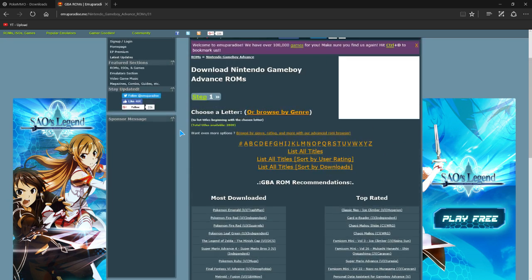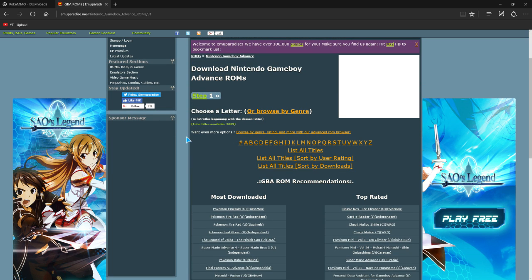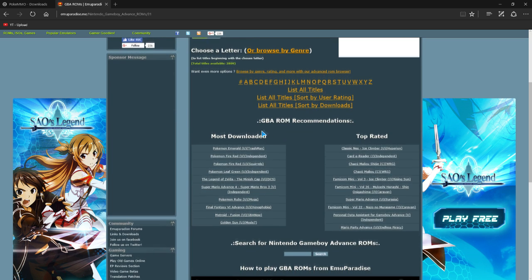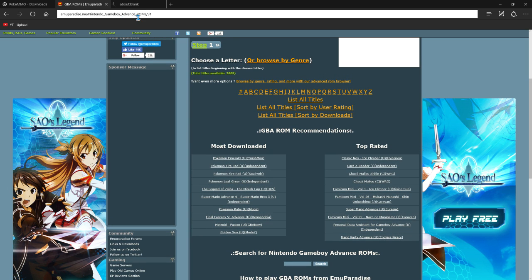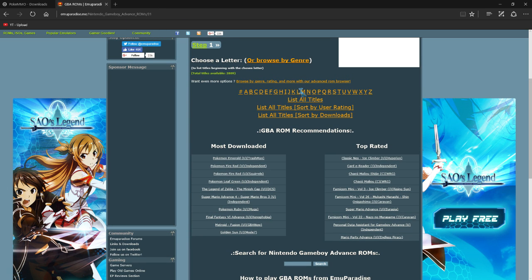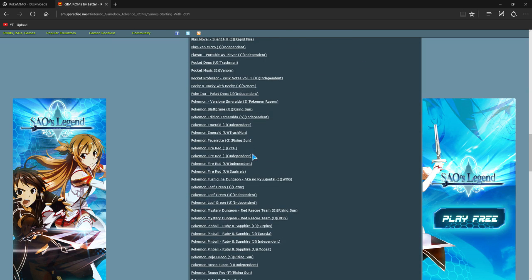There are tons of stuff on EmuParadise — play stuff at your leisure. But remember, if you don't legally own the cartridge, you're breaking the law. So how do you make heads or tails of this? You're looking for a Pokemon game, so what you're going to do is click on P and then scroll down until you find Pokemon Emerald.